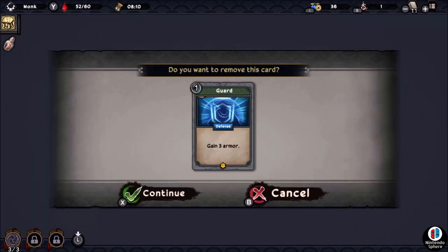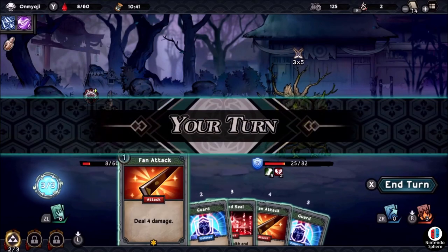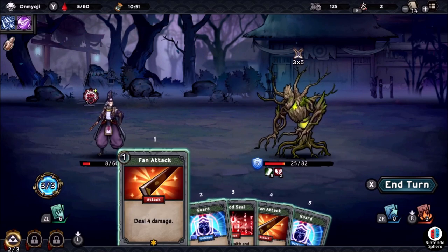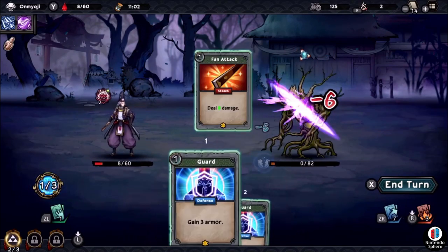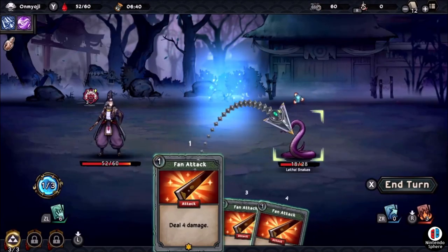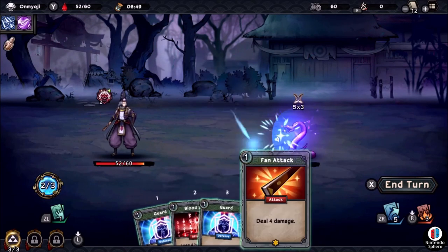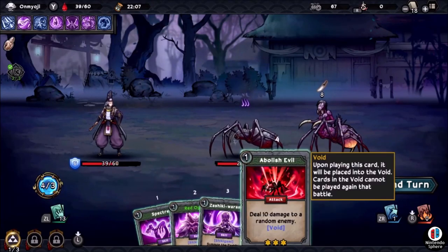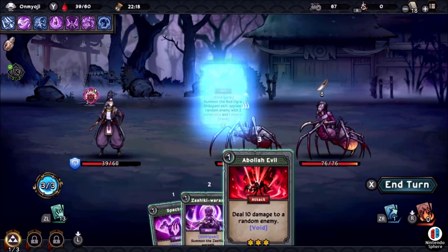Breaking down combat is pretty much what you'd expect — at the beginning of every turn you start with three energy. You'll use armor cards to defend against incoming damage and attack cards to deal damage. Card types include attack cards, defense cards, item cards for one-use healing, and trait cards which function as passive boosters for one turn or one engagement but cost energy. You can see debuffs and buffs on monsters beneath their health bar by moving the right thumbstick, and the same information is available for your own character.